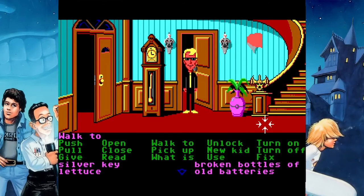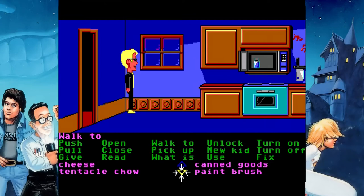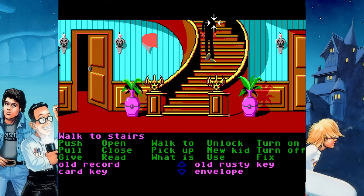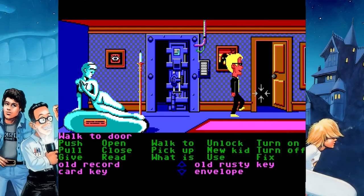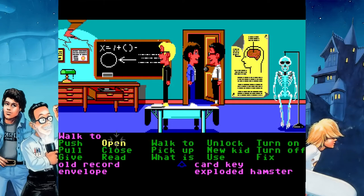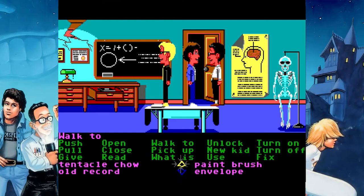Now I'm going to switch back to Sid, because Sid has something I forgot to give to Bernard. Sid has the key card on him, and that is what I want to give to Bernard. So I want Bernard, by the end of this little get-together before they split up again, to have the old rusty key and — most importantly — the key card. Bernard also has the glowing key on him now. I think everyone has everything they need.